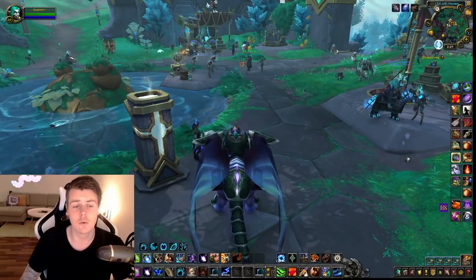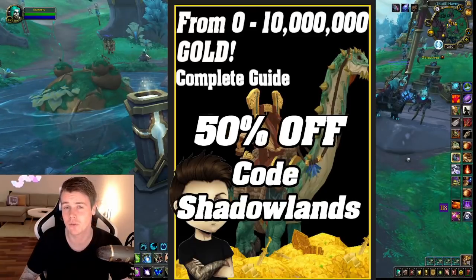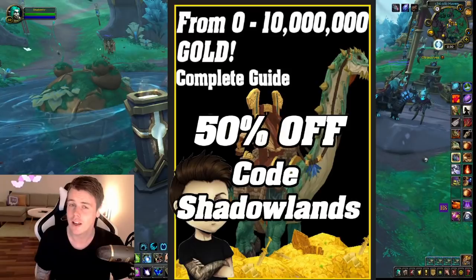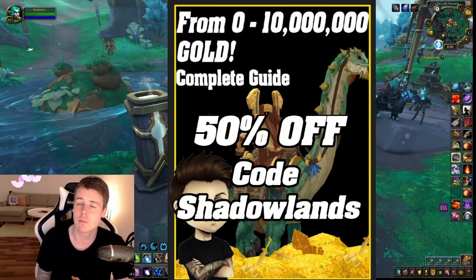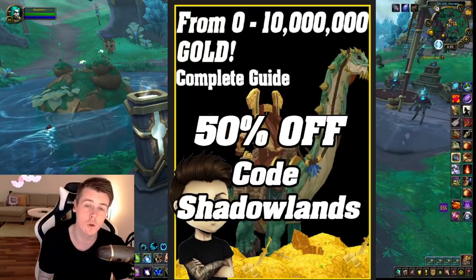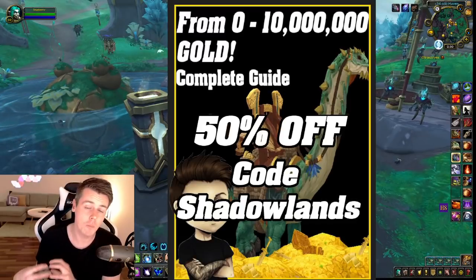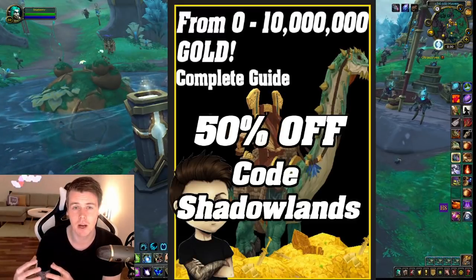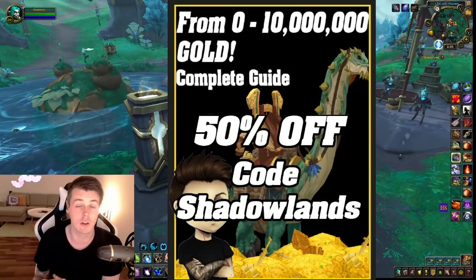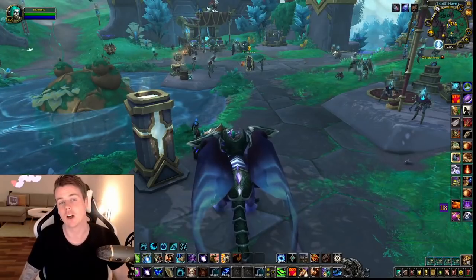Before we start, I do want to mention that you can still get the 0 to 10 million gold guide, and by using code SHADOWLANDS you get it for 50% off. It's an in-depth gold guide I started making over a year ago. It contains all of the best methods I personally use to achieve multiple gold caps, and whenever a new patch like 9.2 or a new expansion comes out I update the book — and if you've already bought it, you get every future update for life for free.